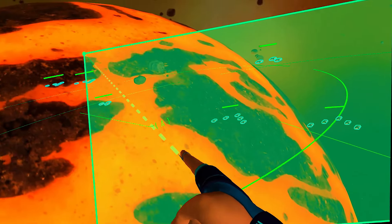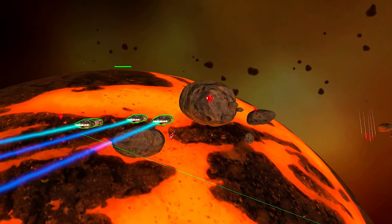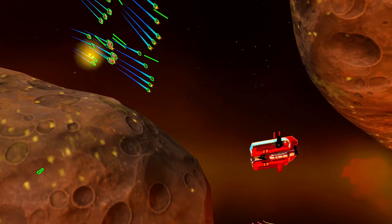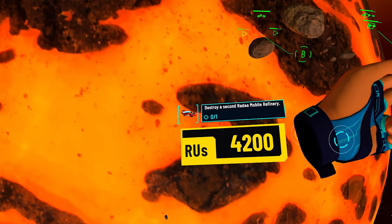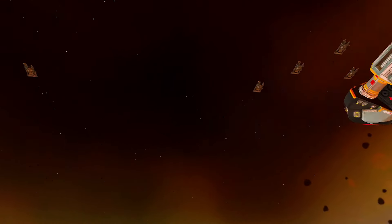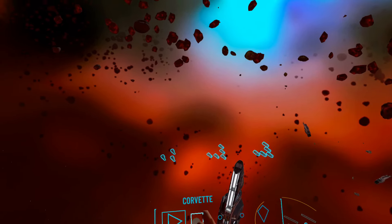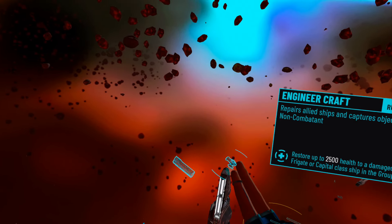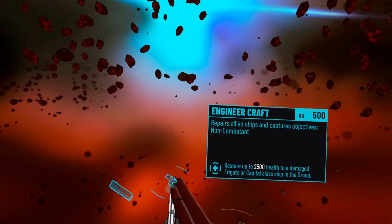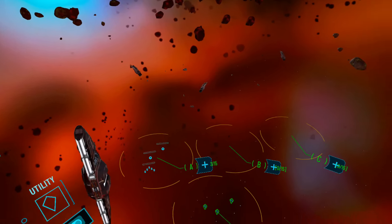Transitioning from a traditional flat-screen 2D RTS game into full virtual and mixed reality, Homeworld Vast Reaches brings a fresh perspective to the gameplay style of the space-based RTS genre. The core of the gameplay in Vast Reaches remains true to its roots, focusing on resource management, fleet composition, and tactical engagements. Players command various types of ships, all serving unique roles in the fleet.